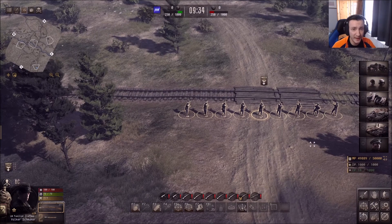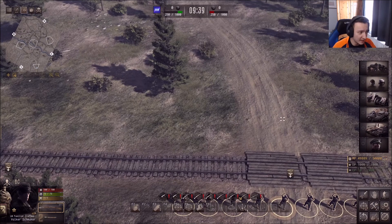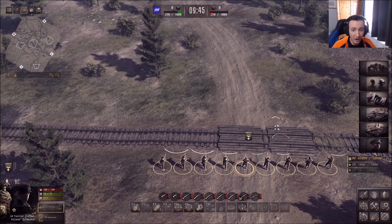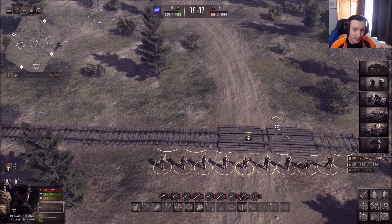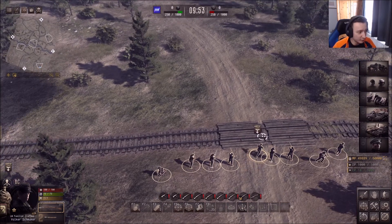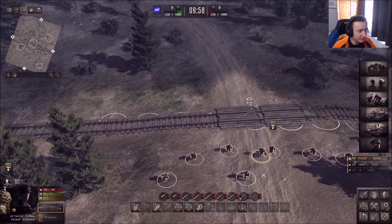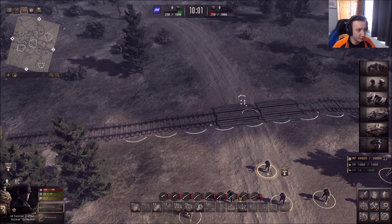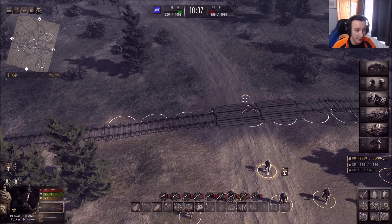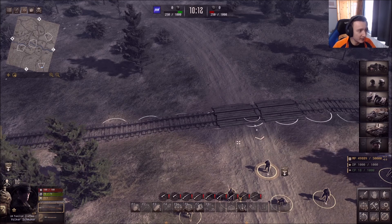So there you go — that is the new mechanic on how to use the formation system. I must also add that when you're going over obstacles, like this train track over here, you can see the circles are kind of underneath the train tracks and it's really hard to see where your men are laying out. So Barbed Wire Studios, I don't know if you want to fix that — it would be nice to have the circles shown above the tracks.